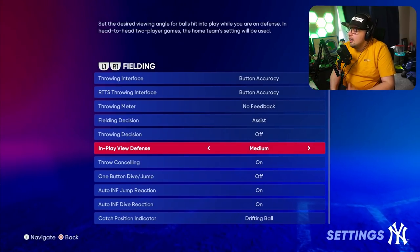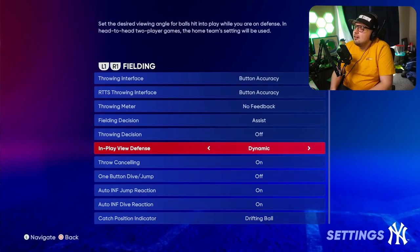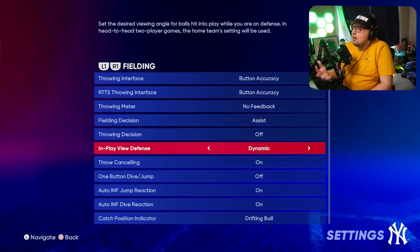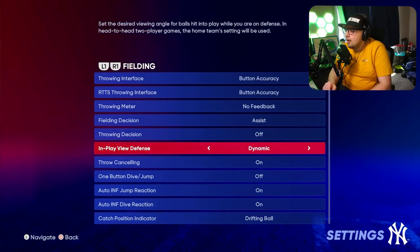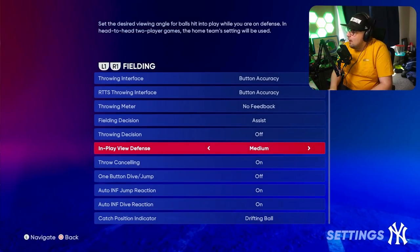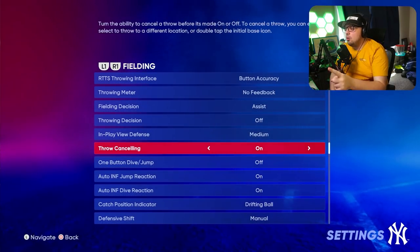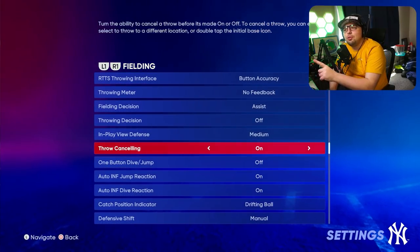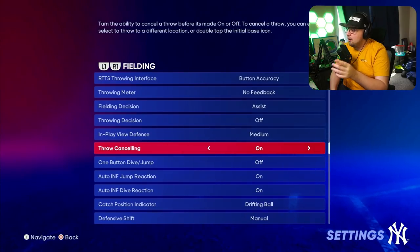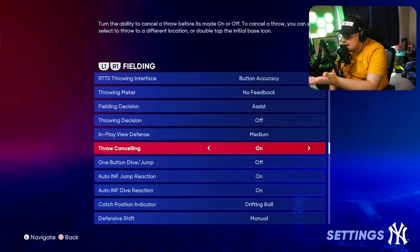I would turn your in-play view defense to a high enough camera so you can see the fielders. I found issues with using Dynamic in past years because it was so low to the ground — I had a tough time seeing where the ball was going, so I recommend Medium or High. High might actually be a good option this year because they changed Medium to be even closer to the ground. Make sure you have throw canceling on as well — if you get into a pickle in the base paths or mess up a throw, you need to be able to cancel it and save an error.